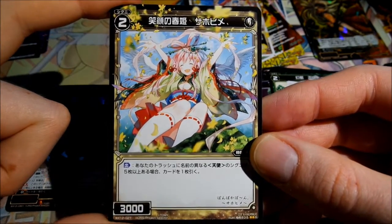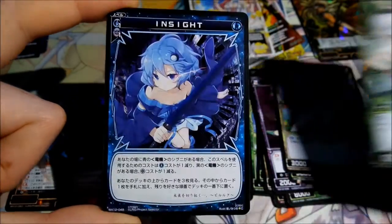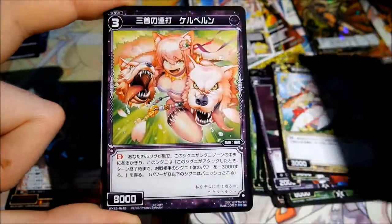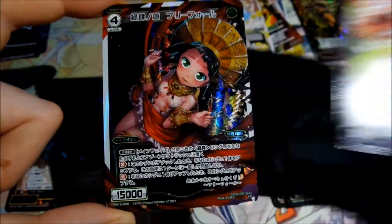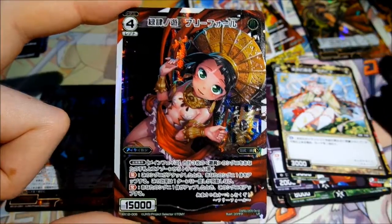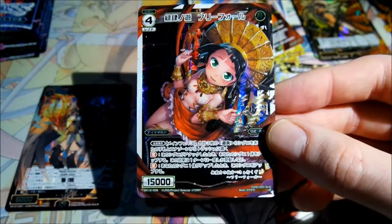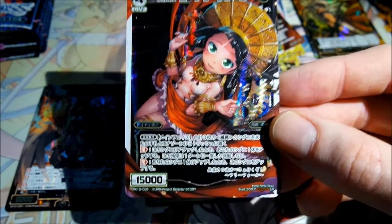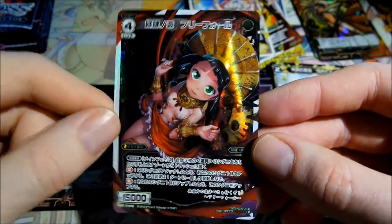Then this as another rare card. Again this reprint. And I got the Resona card as my LR. So I got the card — but LR is LR.